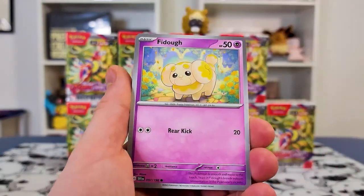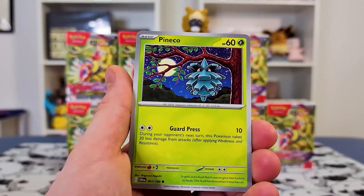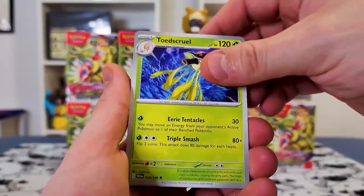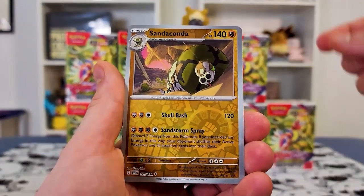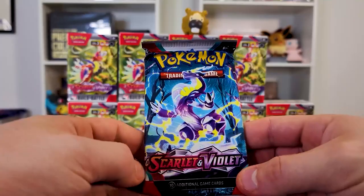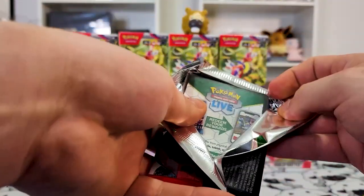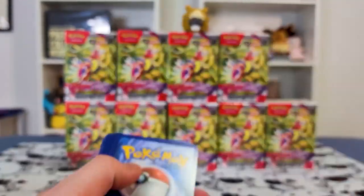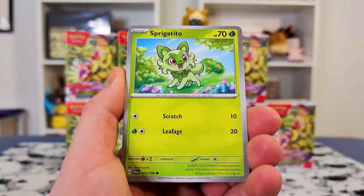I'm just coming off the previous video, and if you guys saw that one — oh my gosh — that makes me believe Fusion Strike definitely had cards pulled from it, because that was one of the worst booster boxes I've ever opened. Xandaconda, Cloth, and an Armarouge. Pokemon Company says nothing was taken from those boxes, but when you get a box like that with no secret rares, I'm going to believe mine was one of the boxes that got stolen from.